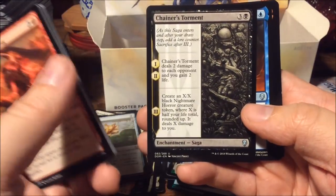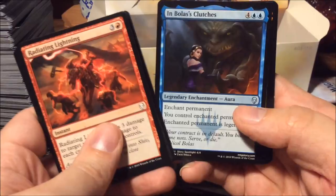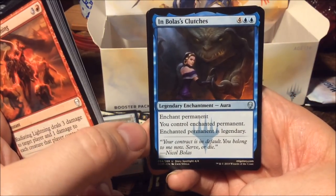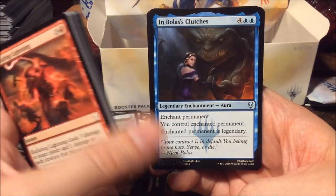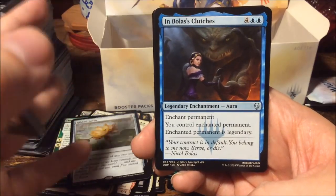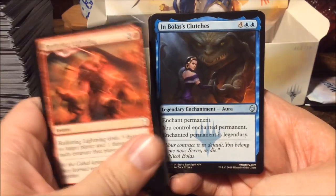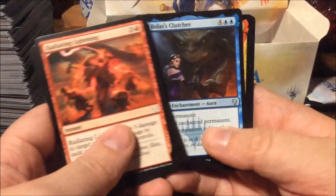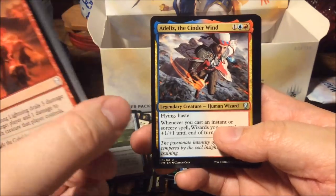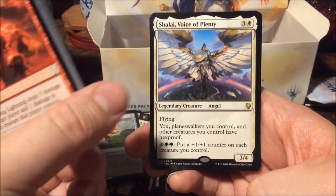Chainer's Torment — and In Bolas's Clutches! This is such a great card. I played this in both pre-releases today and it was a lifesaver. For six mana you steal a permanent and it becomes legendary — great in limited sealed. Adeliz the Cinder Wind.